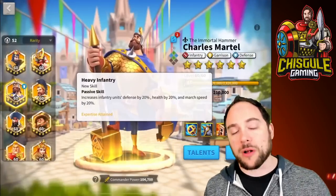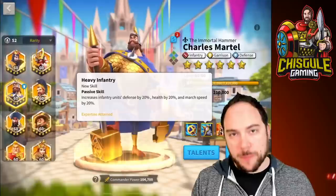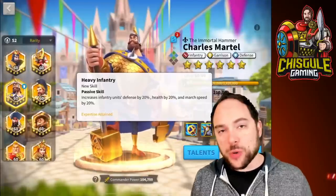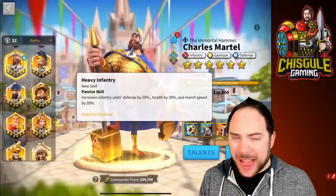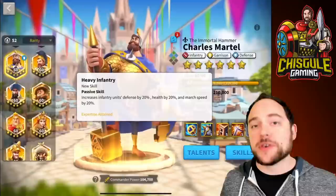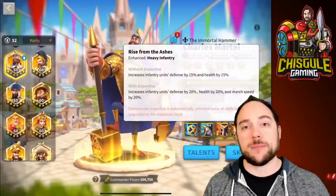Looking at his other skills, there's more that makes him amazing. Health is one of the best stats in Rise of Kingdoms — we've proven that health is the stat you should always pick if you have a choice between health, defense, and attack. Charles Martel is boosting defense and also health by a very meaningful amount. The expertise skill gives 5% extra defense, 5% extra health, and 20% march speed.